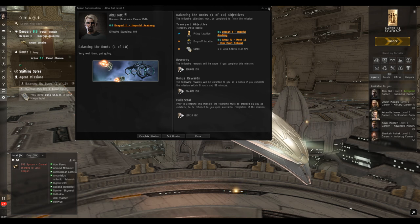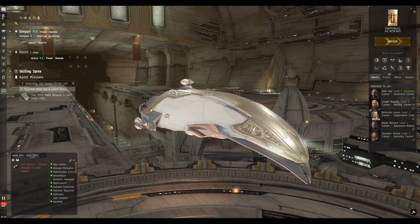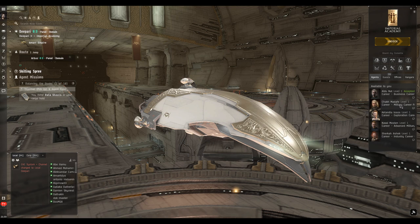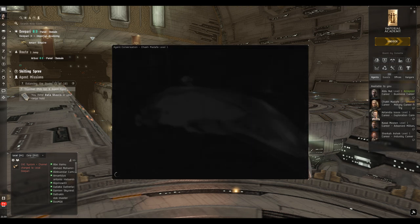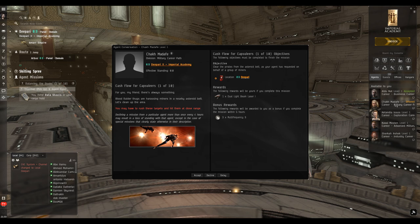Stacking missions saves things getting a little bit too Preston Garvey, if you know what I mean. Let's look at the military career mission from the agent. Regarding the time limit for the bonus: basically just don't accept a mission if you haven't got time to do it — that's the only realistic way the bonus timer will run out. This is the first of the military career missions: a simple go-and-kill-the-baddies mission in our current system.